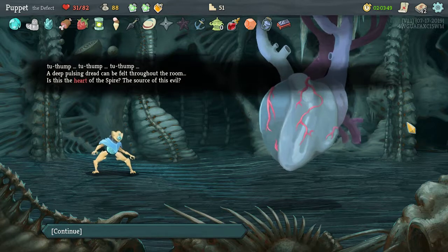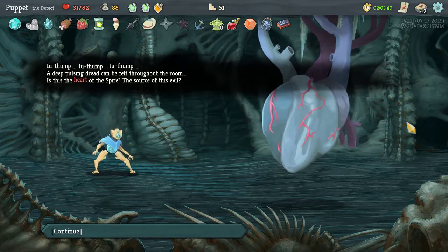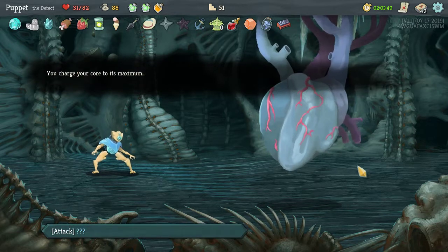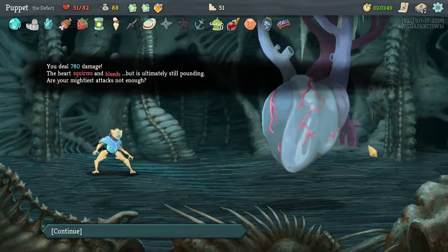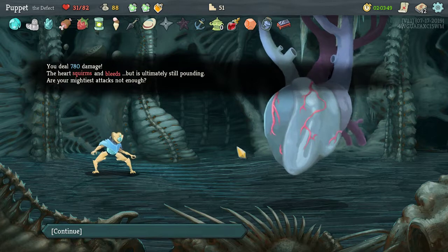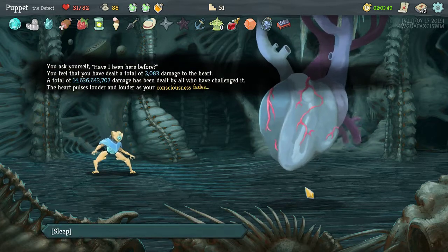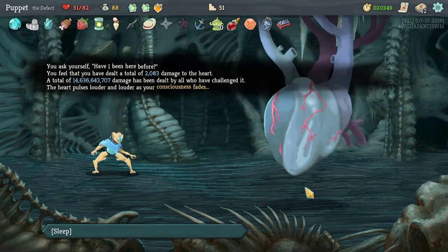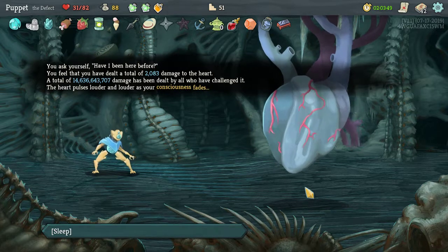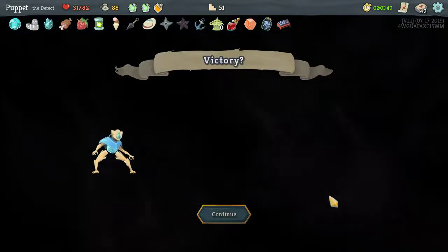To thump, to thump, to thump — deep pulsing dread can be felt throughout the room. Is this the heart of the spire, the source of this evil? You charge your core to its maximum. Attack — you deal 780 damage. The heart squirms and bleeds but is ultimately still pounding. Are your mightiest attacks not enough? You ask yourself: have I been here before? You feel that you have. Now dealt a total of 2083 damage to the heart — a total of 14,686,643,707 damage has been dealt by all who faced it. The heart pulses louder and louder as your consciousness fades. Victory!